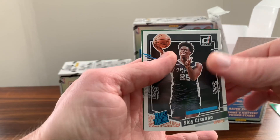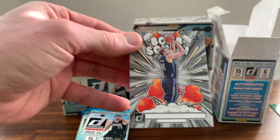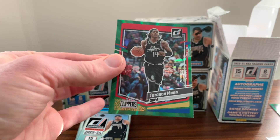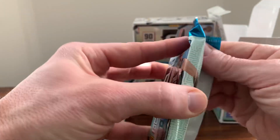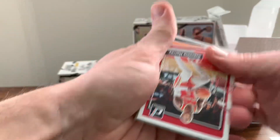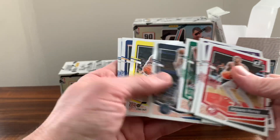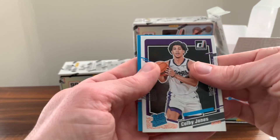There's the Spurs, but not the Spur we're looking for. Got a Bomb Squad Dirk Nowitzki and a Terrence Mann on the green. So far nothing too much of note. One of these boxes the sales associate had quite a hard time getting the spider wrap off of, so I'm gonna save that one for last, hoping that was a sign there was something good in there.